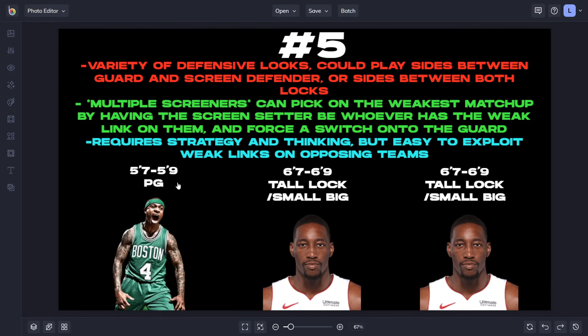For number five, you're gonna see we have the five-seven to five-nine point guard — we'll just call this a five-nine every time to clarify — and then we got two of the tall locks or small bigs from six-foot-seven to six-foot-nine. With this lineup you're gonna be very versatile in terms of the defensive sets you want to run. But first I'm gonna take a quick break from the lineup screen and show you the type of point guard I'm talking about throughout this video, because I think this is the best guard build in the game.